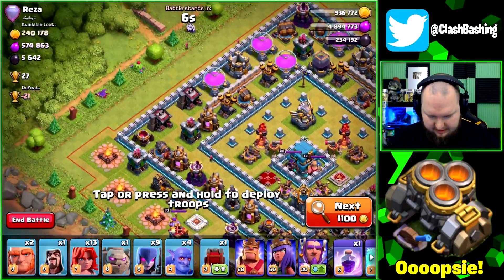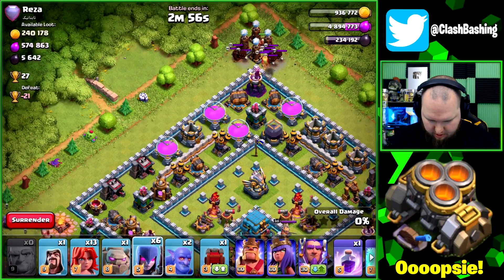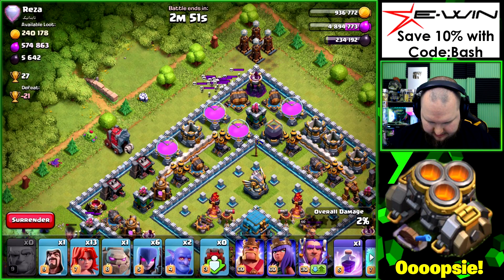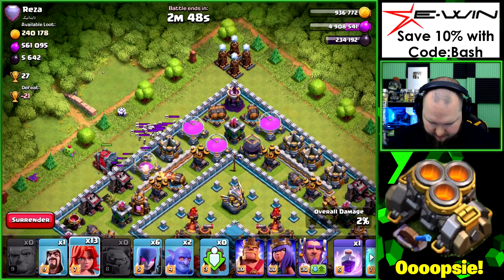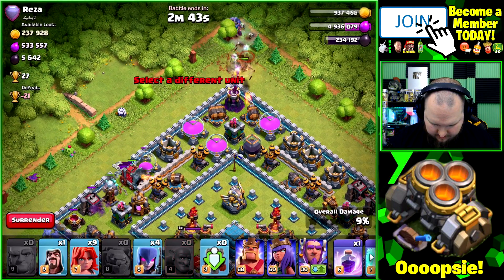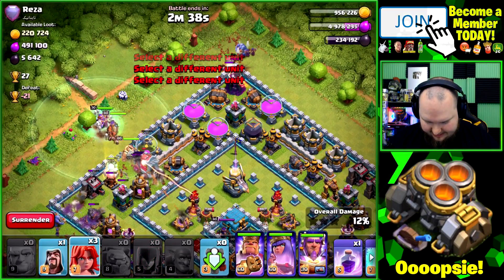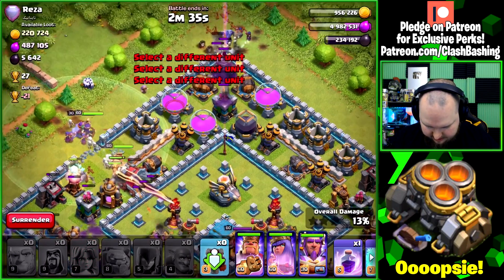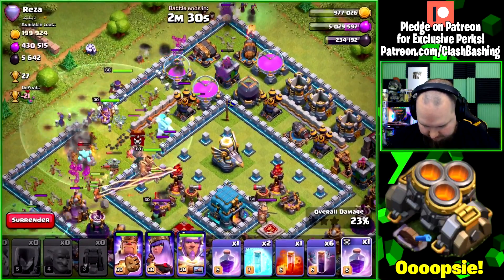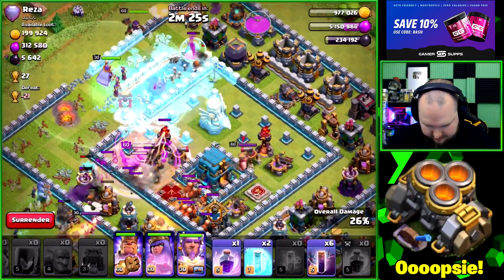Alright, next base — we're going right into the storages. We send three witches in there, but whoa — it's a tesla farm! There are like three or four hidden teslas. I'm going to dodge that for a second; I don't want to handle this tesla farm without a plan. We get the king, queen, warden, and rest of the witches going in, though the funnel is going to be rough on this one.